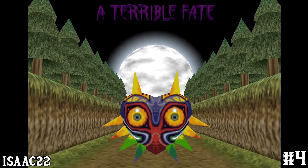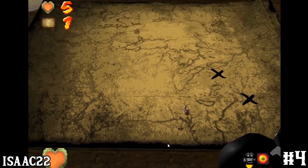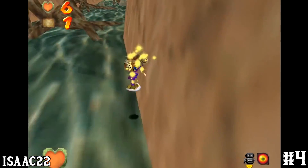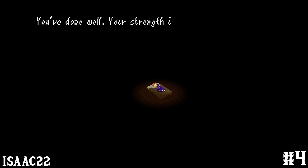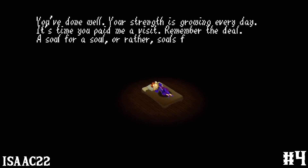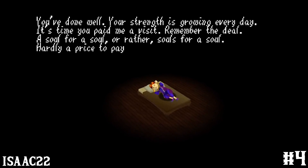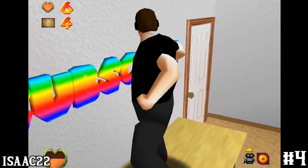Number four goes to A Terrible Feat. This Majora's Mask inspired hack by Isaac 22 featured a ton of custom models and animations — it looks sick. The story is basically a lead-in to Majora's Mask with the whole Happy Mask thing and going on a journey to quiet the voices in one's head. It even has its mean it, and I'm pretty much looking like a hunk.